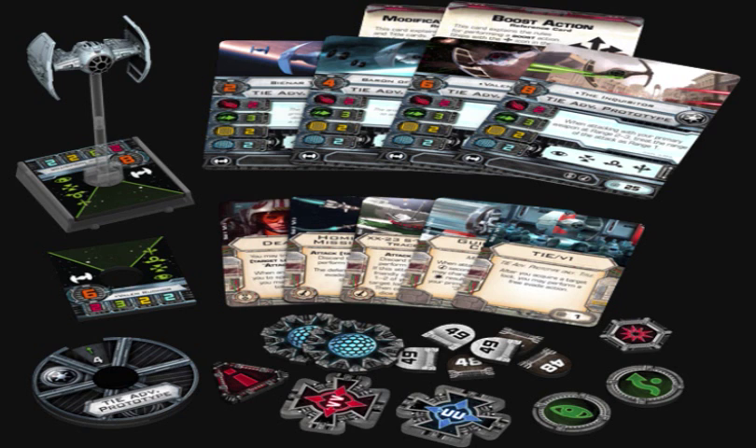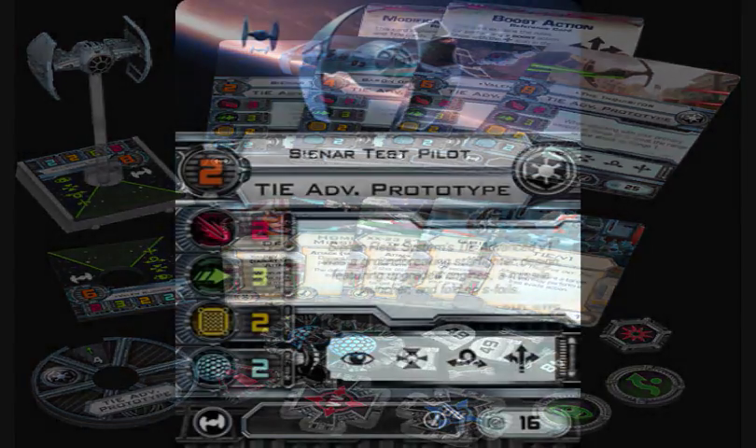The first thing you're going to see on screen is the spread. It looks like it has the Sienar Test Pilot at pilot skill two, Baron Something at pilot skill four, Valen Rudor at six, and the Inquisitor at eight. The upgrade cards are Dead Eye, Homing Missiles, XX-23 S-Thread Tracers, Guidance Chip, and TIE/v1, plus the normal tokens the ship requires — shield tokens, target locks, evades, all that good stuff.